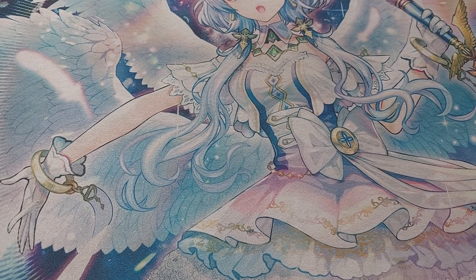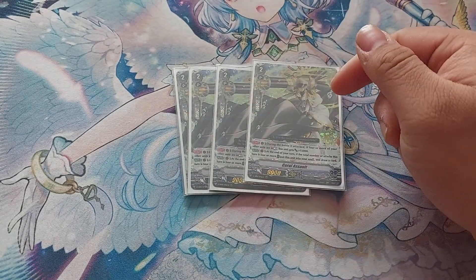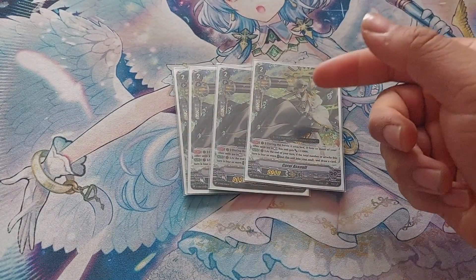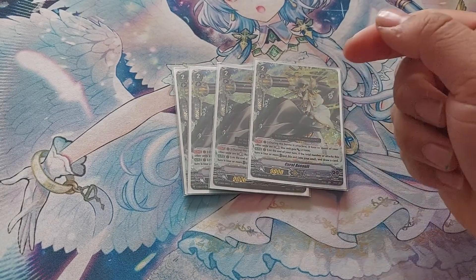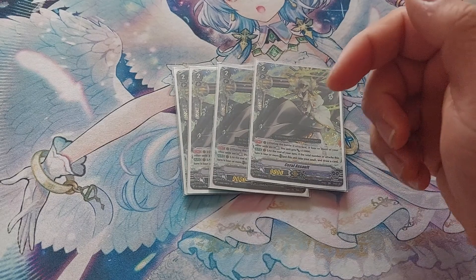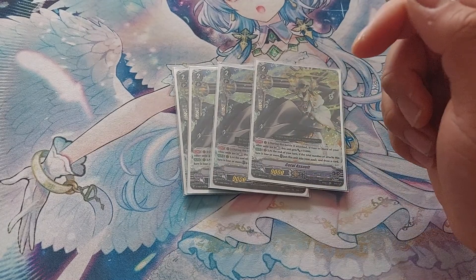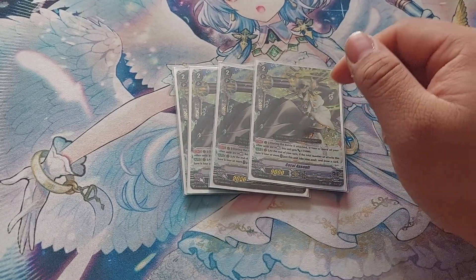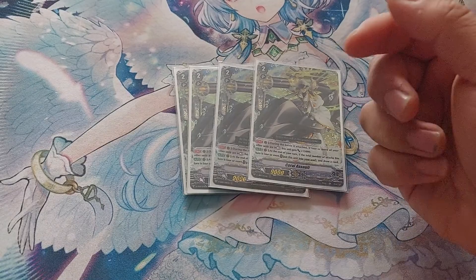On to Grade 2s — we're running a playset of Coral Assault, probably one of the best Aquiforce units in V. During the battle it's attacked, if 4 or more other units are in rest, it gets plus 15k, so it's a 24k attack on its own. At the end of the turn, if the total number of attacks is 4 or more, you can put it into Soul to draw a card. This refunds your soul and gets you a card.